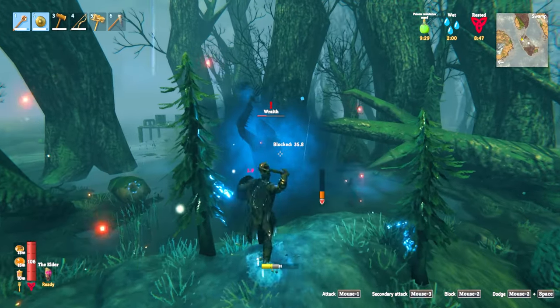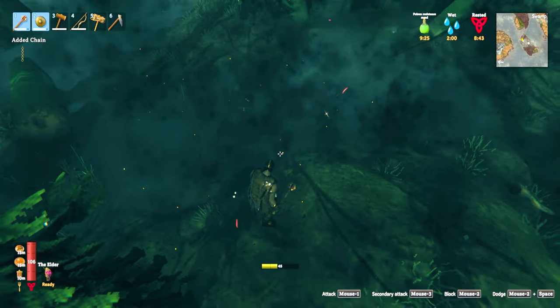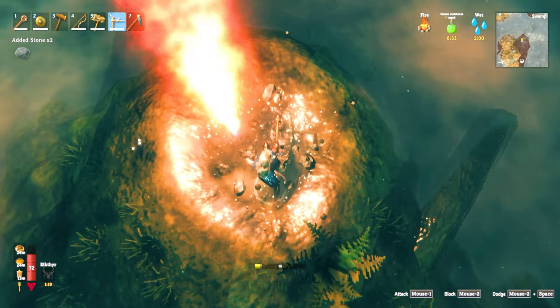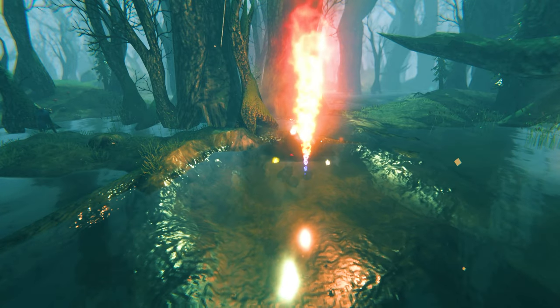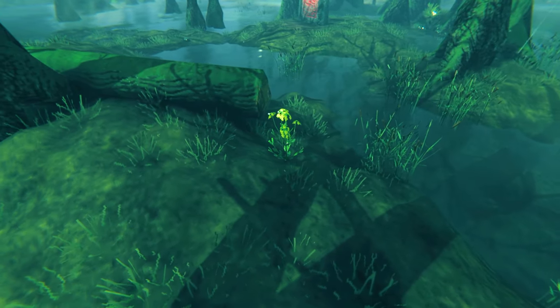At night, wraiths can spawn. The best way to fight these is to parry their attacks and counter. They can be useful to kill as they drop chains, which are rare in Valheim. Certlings can attack you from range, but their spawner is easy to make a farm out of — just dig around it until it's entirely submerged in water. The certling will die when they spawn, giving you an easy source of certling cores and coal.